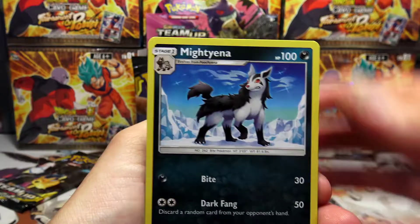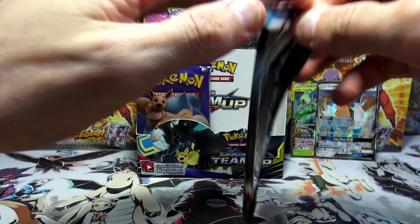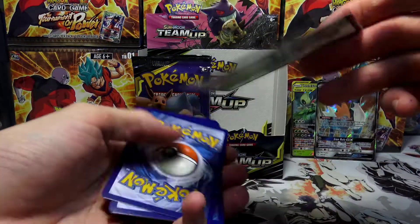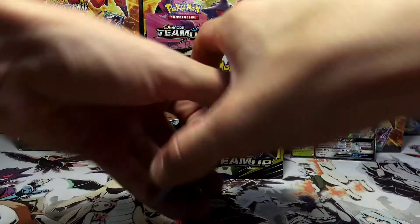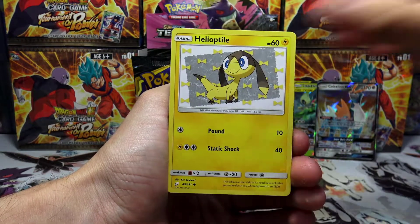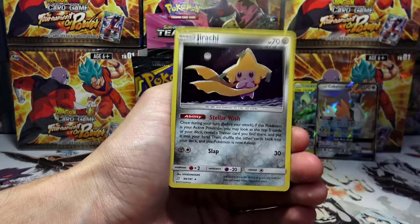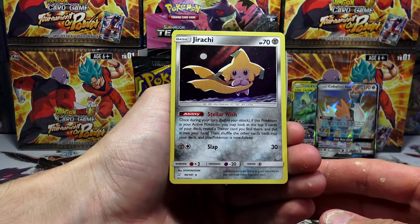Onto the final pack — we have a Zekrom and Pikachu pack art. Hopefully we can scoop up that Zekrom and Pikachu hyper rare, or even just the regular GX. We got a white coat here to finish things off which is a really good sign. Final pack from Part 2 — what a weird part it's been. We've got a Ferroseed, Charmander, Helioptile, Mankey, Vulpix, a Fighting Energy, Heliolisk, Sabrina's Suggestion, Torracat, and a Dewpider reverse holo.